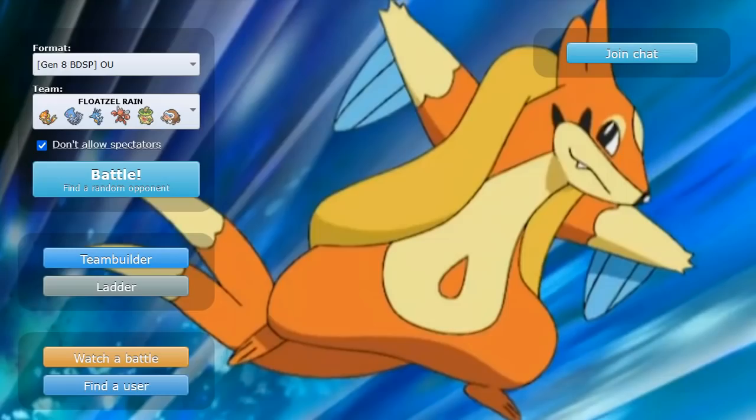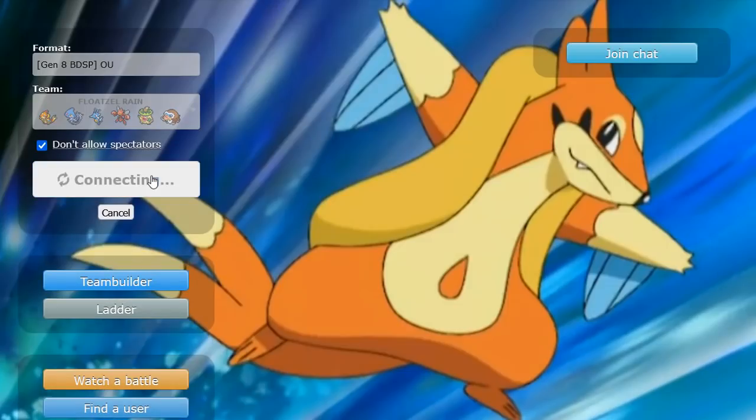At that point he would have had to go Gengar. If we sack Mamoswine, then we can Bullet Punch to win. Or just go Ludicolo, force him to Extreme Speed, and then Bullet Punch in the end. The rain comes through once again — two for two with the rain team. Absolutely love to see it.